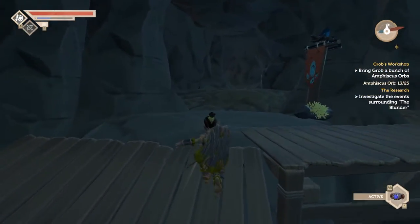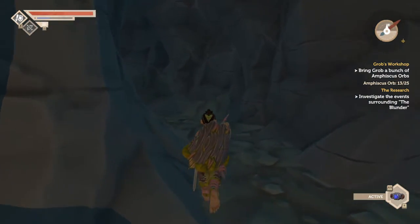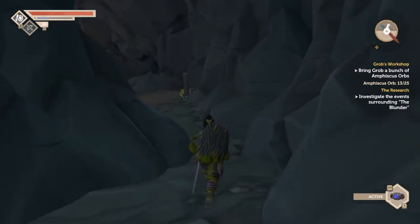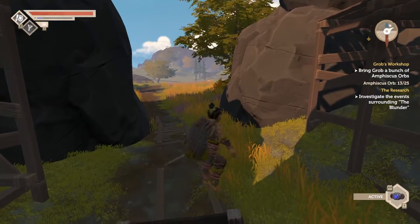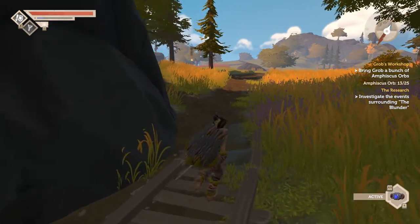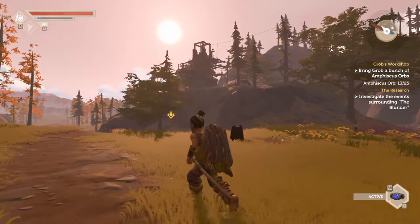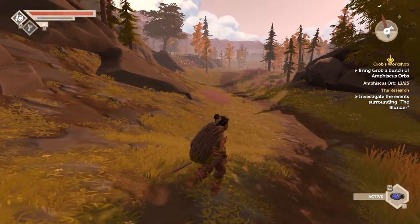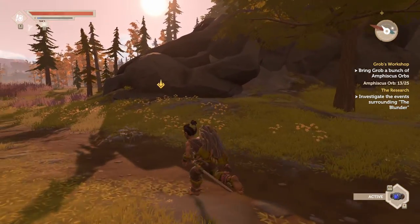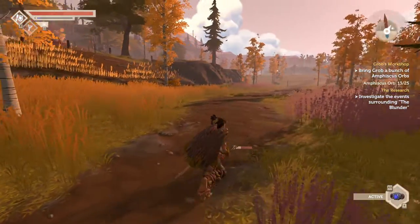Now that we've got that information, perhaps we should return to the timbers, or maybe something will happen once we exit this cave. I imagine that stuff is going to become a lot harder very soon, so let's just exit this cave and see what happens. The lovely music in this game. It doesn't look like anything too specific to do, so maybe we should head back to the timbers right now. I suppose that's how we would get the next quest. Although I've just noticed that, which if I remember is pretty close to where Grob is — I've got to keep looking for those Ameth- those things.